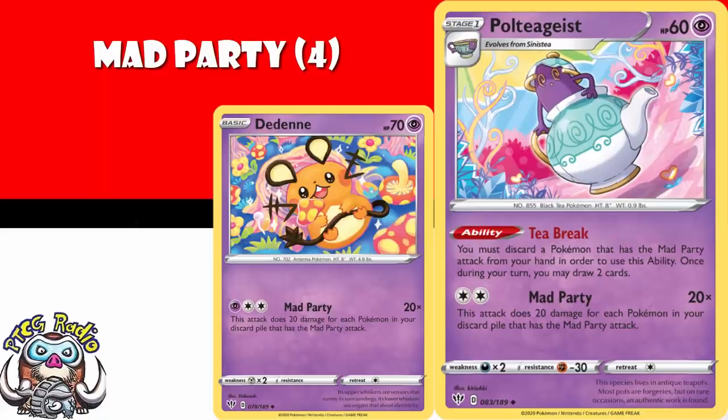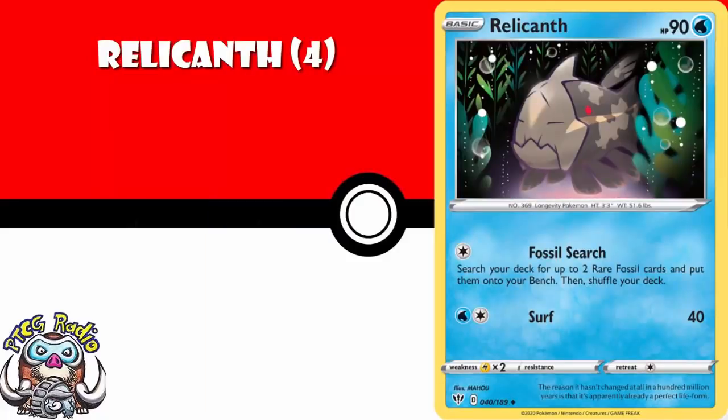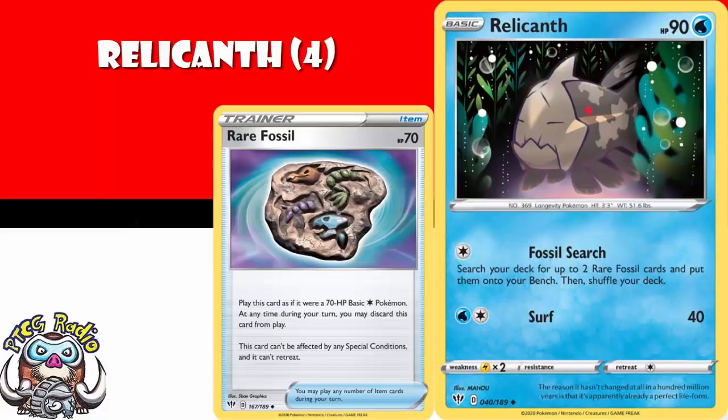You need four copies of Relicanth, because Relicanth's got that rather lovely attack that lets you search for a couple of Rare Fossil and put them straight onto your bench. If you play a fossil deck between now and Relicanth rotating, there is an excellent chance you're going to be playing Relicanth with it, which is why you end up buying stuff like Relicanth.